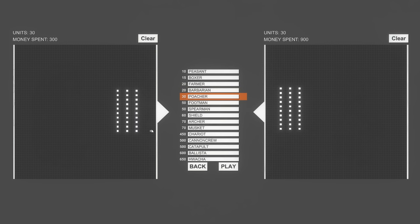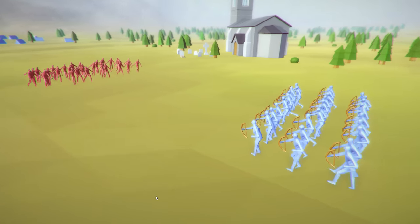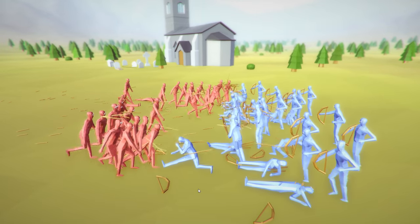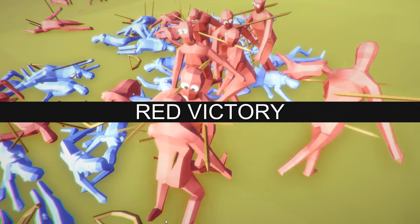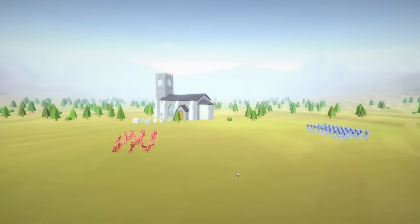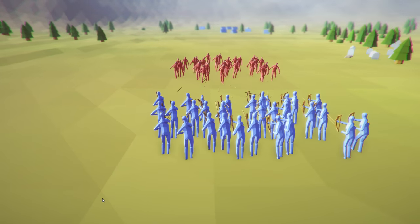Now we go against the poachers. Next up is peasants versus poachers. This is going to be kind of interesting, especially since the peasants have to run all the way over there. I think there's going to be a lot of friendly fire within the poacher rank. That's definitely a lot of friendly fire. Do we readjust every time for each different unit, or do we just keep the same setup? We're going to offset by one — I don't think it's going to change much.